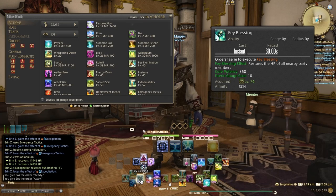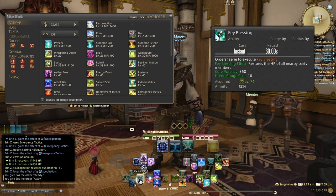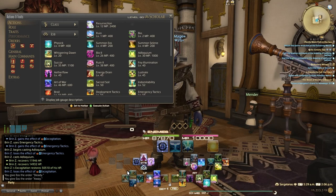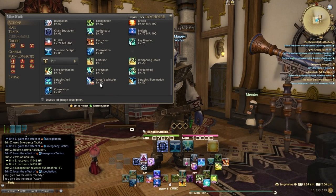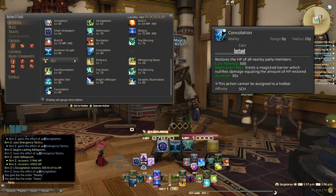Over here on the left-hand side, I've got my Fairy stuff: Fae Blessing, Whispering Dawn, Fae Illumination, and Consolation. This is part of the Seraph when summoned. Fae Blessing orders the Fairy to restore HP to all nearby party members with 350 cure potency — an AoE costing 10 fairy gauge. Whispering Dawn is like a regen applied to the entire party with a cure potency of 120 lasting 21 seconds — marrying this with Sacred Soil gives you incredible regen going out. Fae Illumination orders your Fairy to execute it, and if Seraph is summoned it uses Seraphic Illumination. Consolation has a two-stack and has a massive cure potency of 300 to an AoE area of effect for party members.